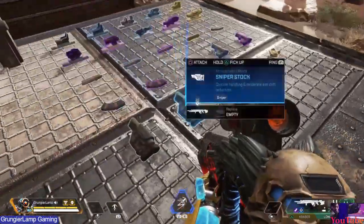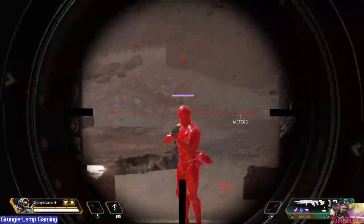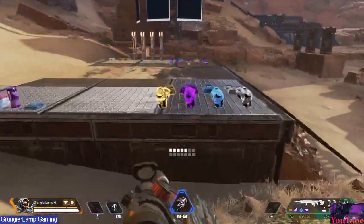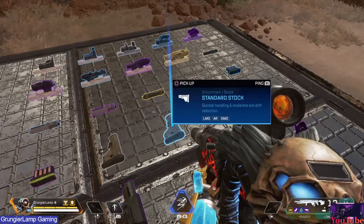So the firing range is pretty interesting. It's the same layout as the training mode, but more things have been added. All the weapons are there, all the add-ons are there, and you can bring your whole fire team in there. You can also switch characters while you are in the firing range — you can just bring characters in if you want, which is pretty cool.